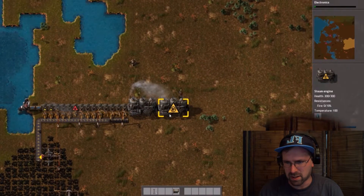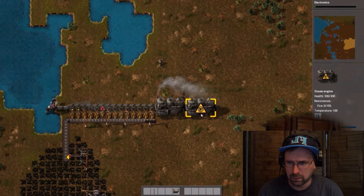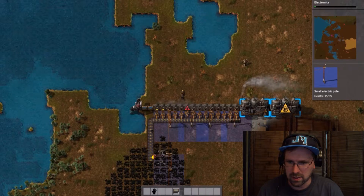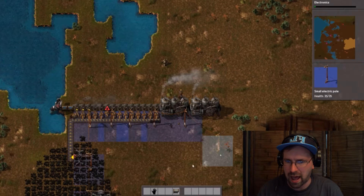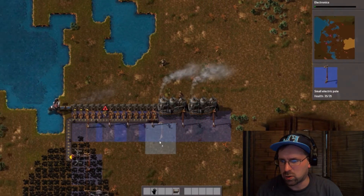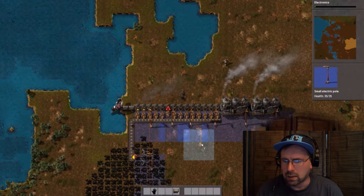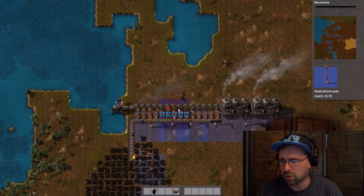Power's back up for the time being. I'm dropping individual conveyor belts to sort of mark out how much space I need to leave for a future expansion. I'm thinking I want to leave room to the north here for two more banks of pairs of furnaces.